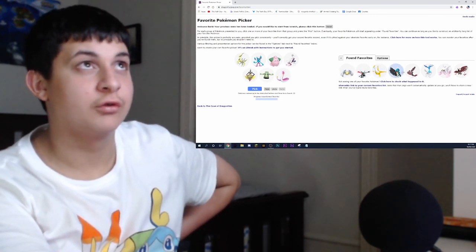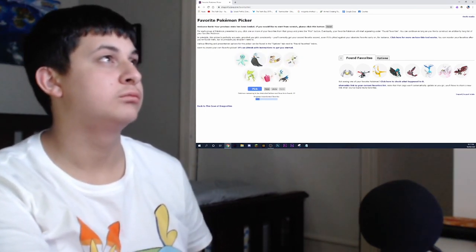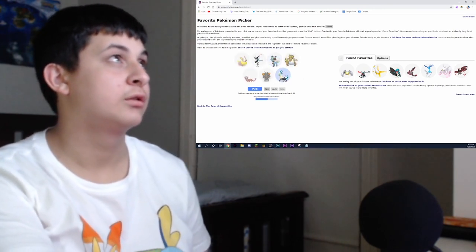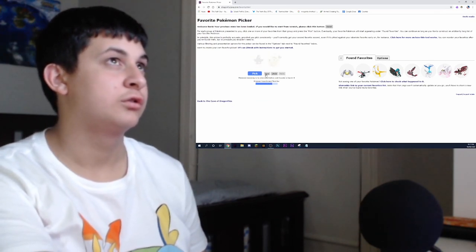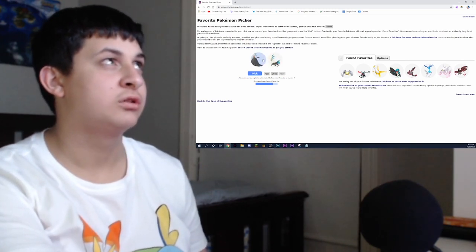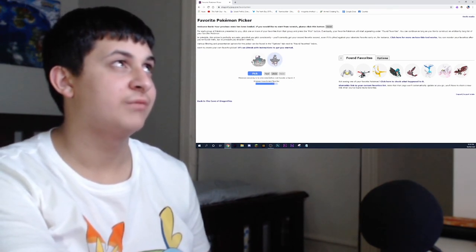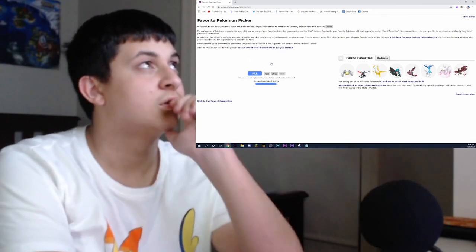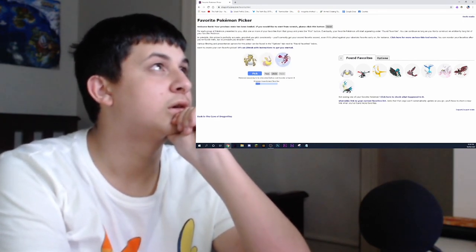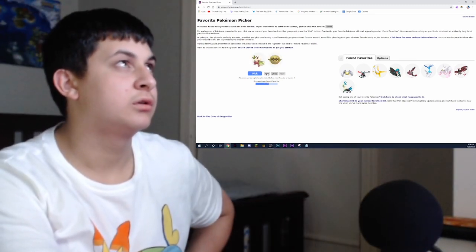Alright, here we go. So we have one, two, three, four, five, six, seven, eight — so two more. That's all. Okay, but we already have Greninja there so no point in having another one. Yveltal, Silvally. Alright, I like Silvally. And then I think my last favorite will be Garbodor.